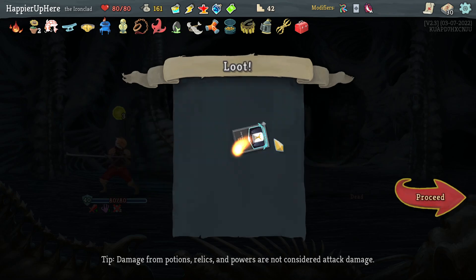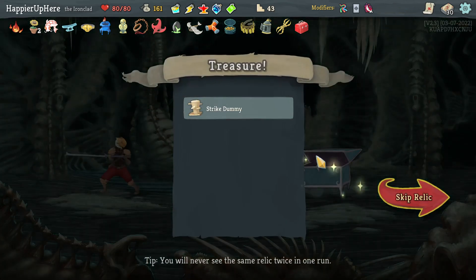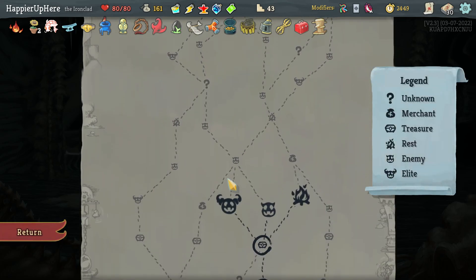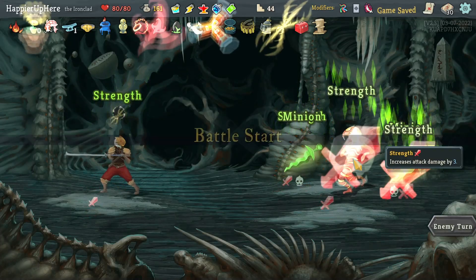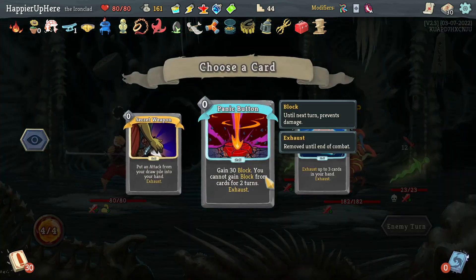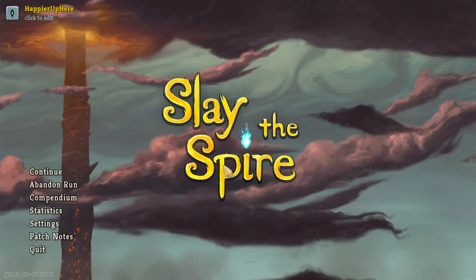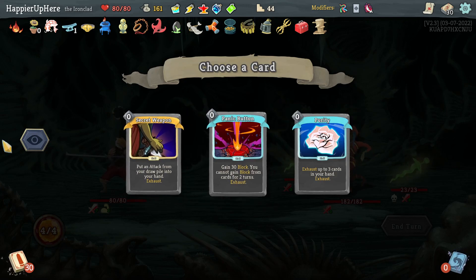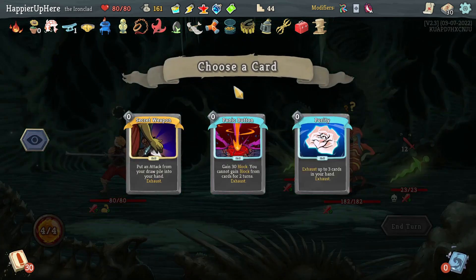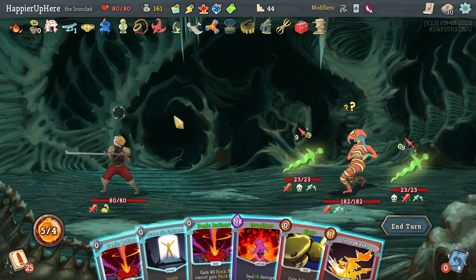Dramatic Entrance, Perfected Strike, Panic Button — let's go with Dramatic Entrance. We need to figure out a way to increase my opening hand size. Got Strike Dummy: cards containing Strike deal three additional damage — very useful. Going left then turning right: Reptomancer! I'm not going to attack here so let's take Purity. Actually wait — let me check Secret Weapon. I might have trouble defending. To be safe I'll take Panic Button.